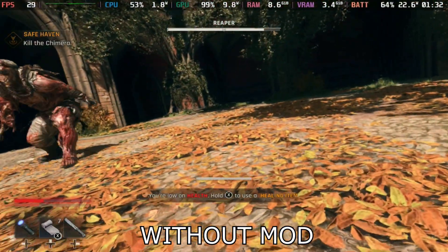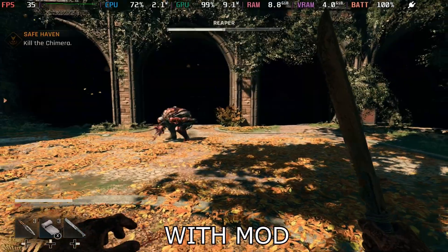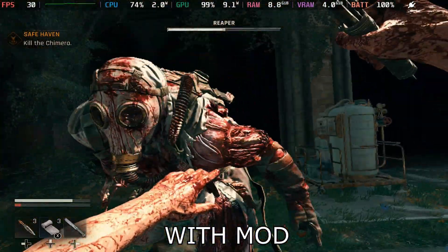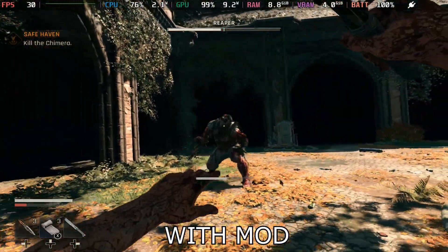In high intensity moments like this early boss fight with the Chimera, the game used to drop to around 24 FPS. With the mod the lowest I've seen is about 27 FPS and it generally stays above 30 far more consistently. So while it's not magic, it will give you some improvement.